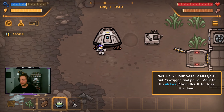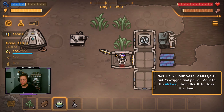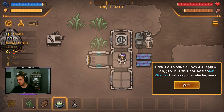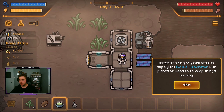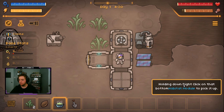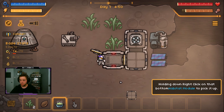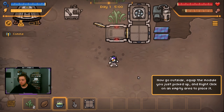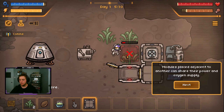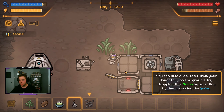Nice work. Your base refills suit's oxygen and power. Go to the airlock and click it to use the door. Let's go in — okay, there we go. Bases also have a limited supply of oxygen, but this one has an air cleaner that keeps producing more. At nighttime, you will need to supply the biofuel generator with plants and wood to keep it running. And you can pick up and move base modules to arrange them however you want — holding down right-click on the bottom of the habitat module will pick it up. So let's get out of here, grab the habitat module, go outside, equip the module you just picked up, and place it in an empty area. Let's place it up here on the grass — takes a second to build. Once it's up, does it automatically connect? It does. That's cool.